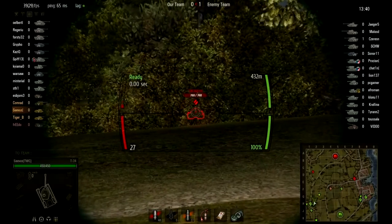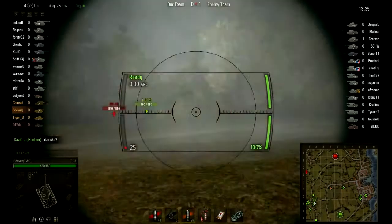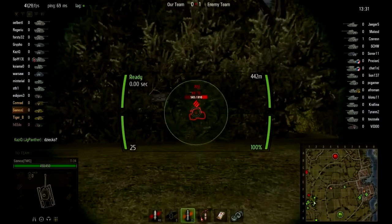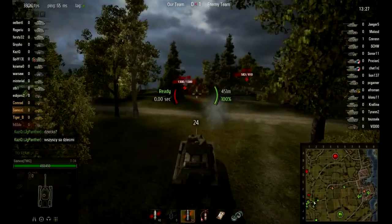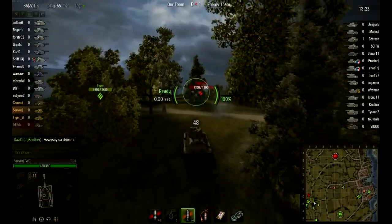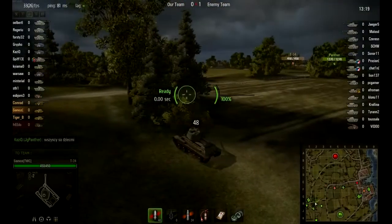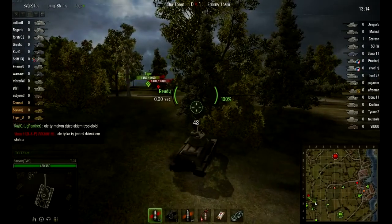You can see there is a VK 3601 heavy over there. I can't really pen him, but I like to annoy the hell out of my enemies. I switch to HE here because I can't know if I'm going to penetrate that with AP, but I might do some minor damage with HE — maybe critical damage on a vital part of the tank. You never know, so it's always worth trying. I've got nothing to lose.